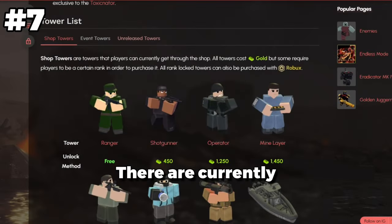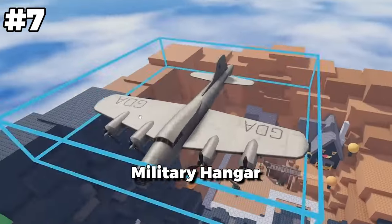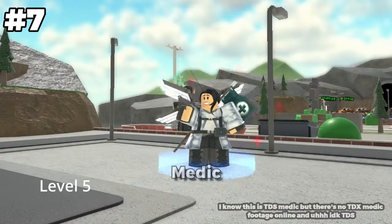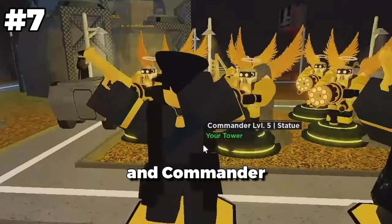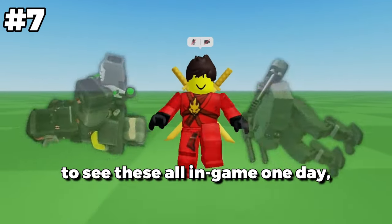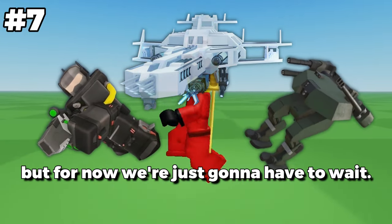There are currently 8 unreleased towers: the War Machine, Behemoth, Military Hangar, Slammer, Medic, Refractor, Attack Helo, and Commander. It would be very cool to see these all in-game one day, possibly with even more towers, but for now we're just gonna have to wait.